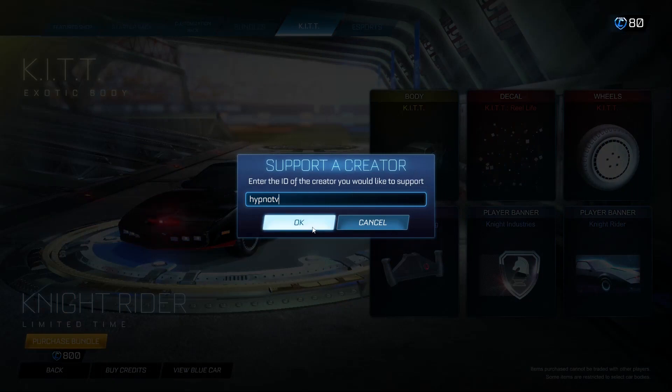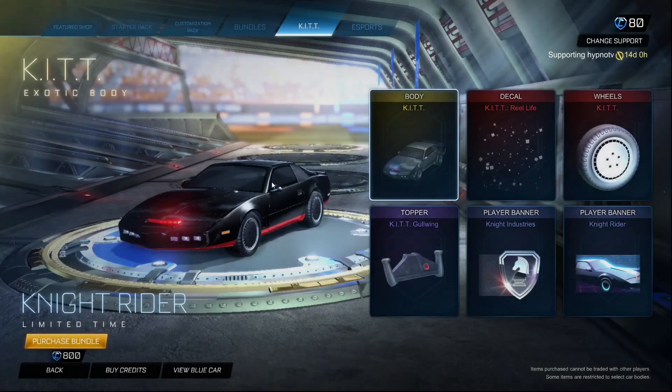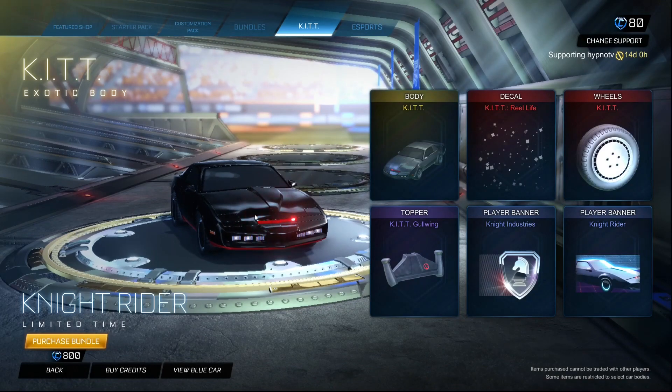If you're going to buy this using your own credits, use code hypnotv in the item shop. That is the Knight Rider Rocket League pack — I'll see you guys in the next video.